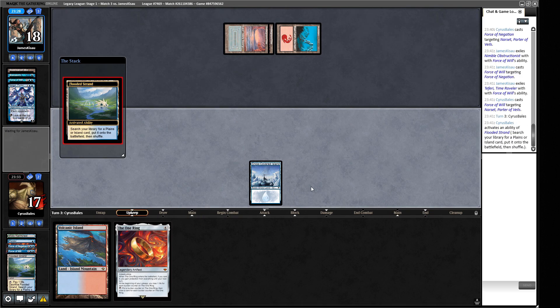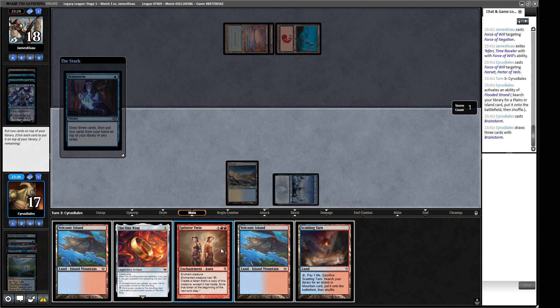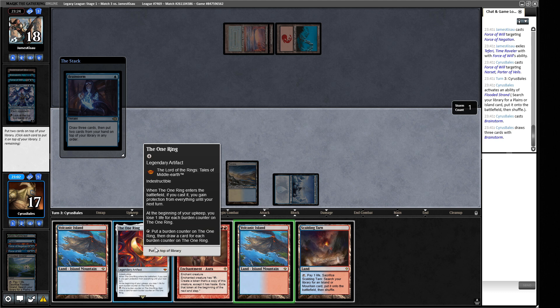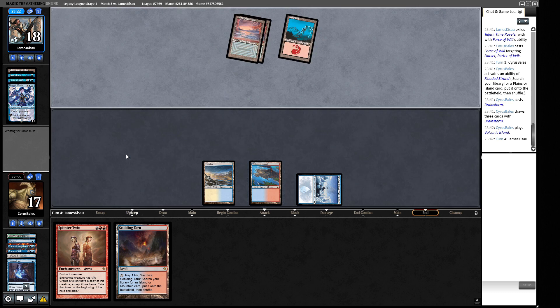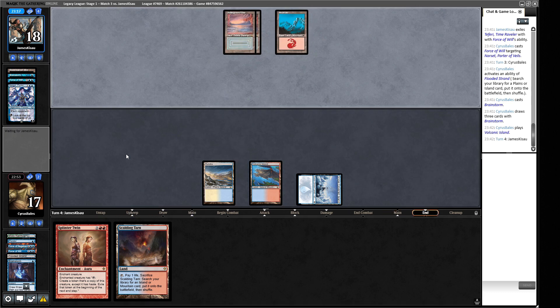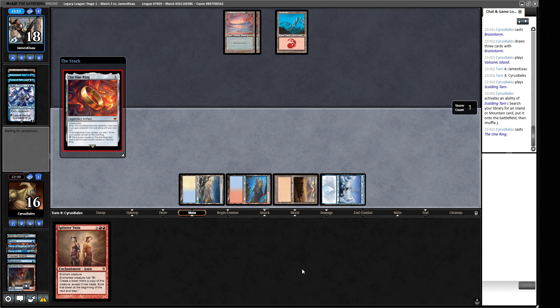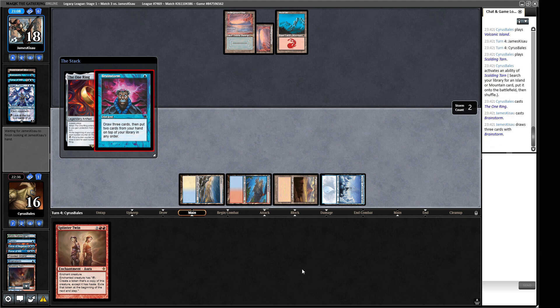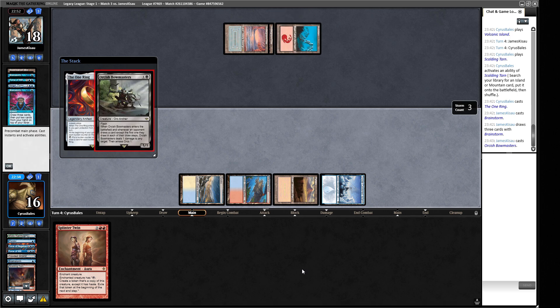Opponent is playing a Bow-Masters preemptively — smart. That means we don't get any timing where we can respond with the One Ring. We can draw now and this doesn't ping anything anyway because we have protection from our opponent and can't be Thoughtseized. They ping their own Orc Army as it grows. Because state-based effects aren't checked until the Orcish Bow-Masters ability finishes resolving, the Orc Army will be a 2/2 with one damage on it at that point — so we get free damage there. We're careful about using our One Ring because the Bow-Masters can be an issue.